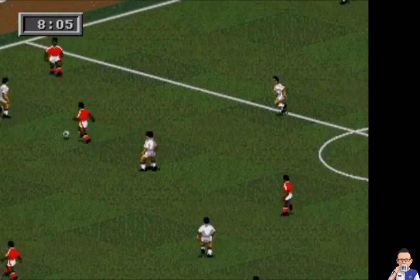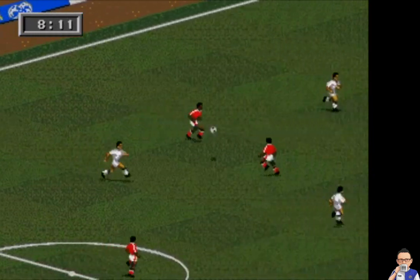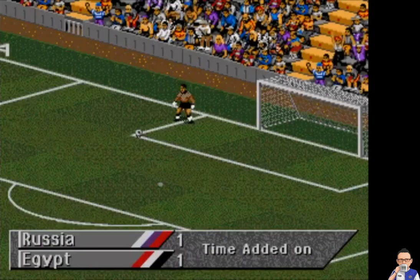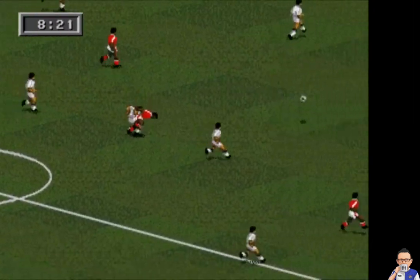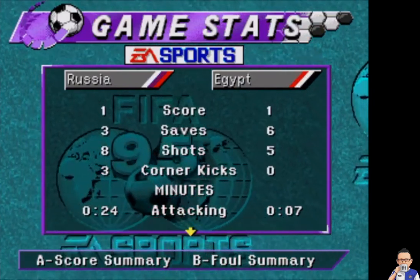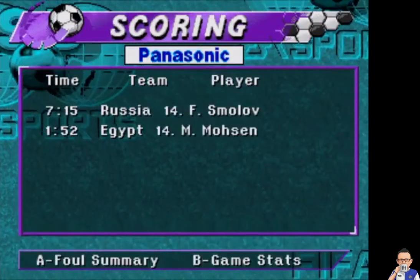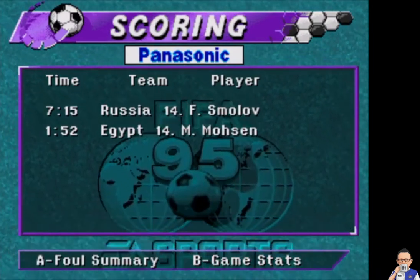Not a bad result for both sides, but qualification nowhere near secured. Egypt with the last bit of attacking play — not a bad effort as well, goes wide. And they are now deep into injury time, and that is your lot. It's Russia 1, Egypt 1. A quick look at the statistics: eight shots for Russia, six saves by Egypt, three corner kicks for Russia. As for the goalscorers: Mohsen got Egypt underway with the goal, then Smolov wrapped it up with the equalizer at seven minutes fifteen seconds.